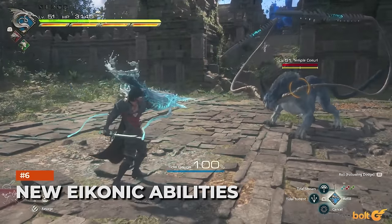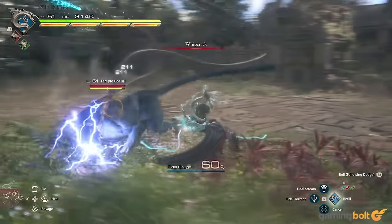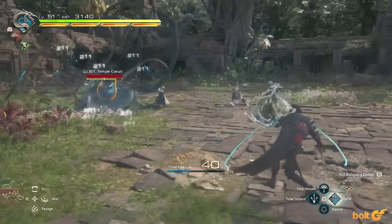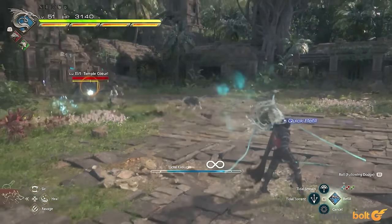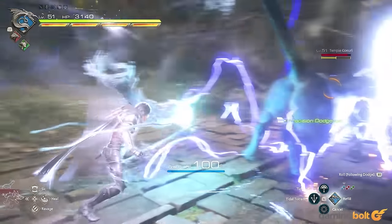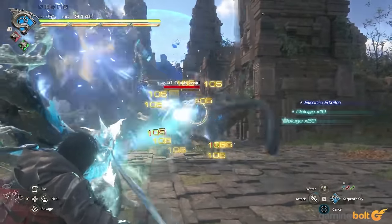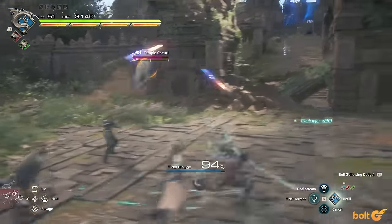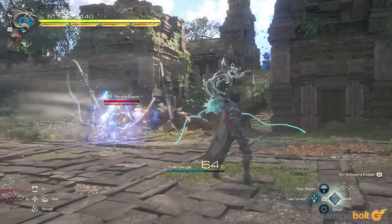Leviathan isn't just there for show — it also provides several new abilities. Its iconic feat is Serpent's Cry, which turns Clive's arm into a serpent that dishes out long-range damage. These include abilities like a laser that detonates in an area, a ground slam bringing two rows of water projectiles to crush an enemy, and perhaps best of all, standing in one place while Clive fires off several projectiles in a machine-gun-like fashion.